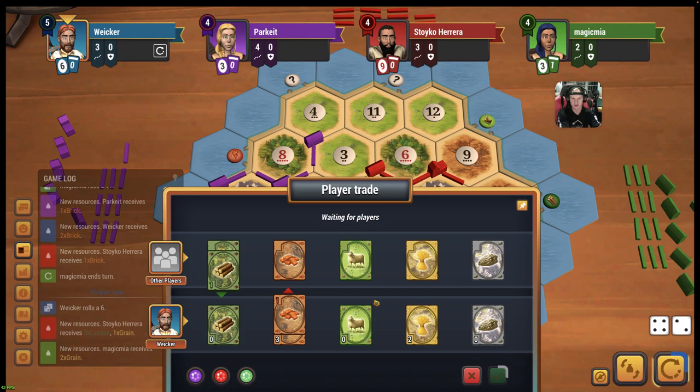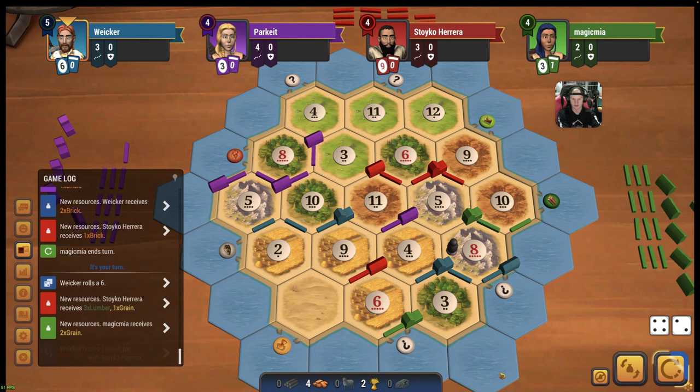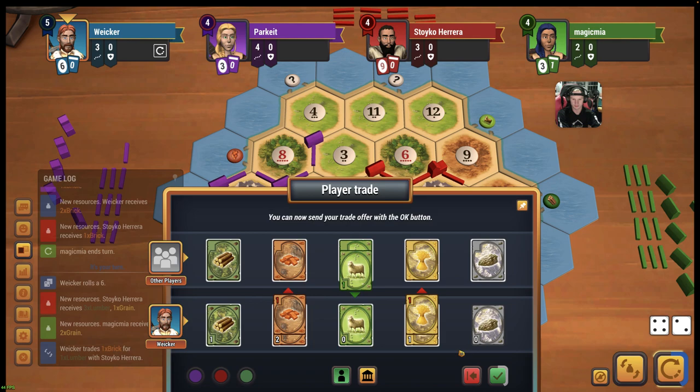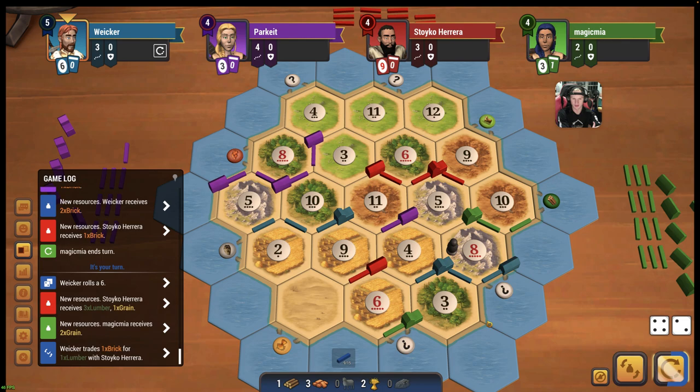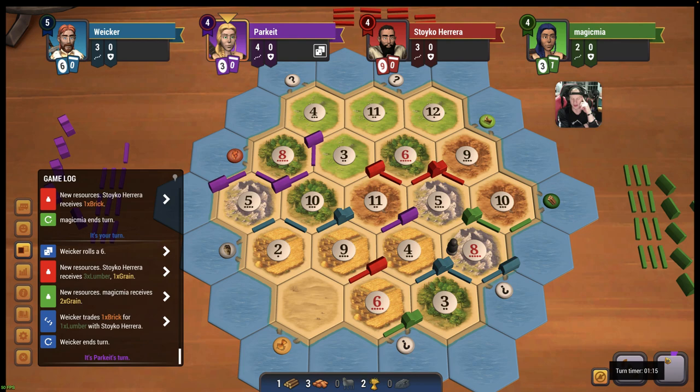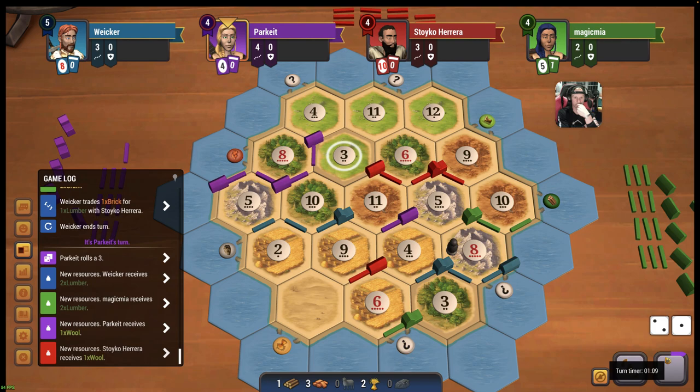Maybe red will do this - he might have a bunch of wood. He does do this. Maybe purple can do this - I think he has a wheat though. He doesn't want to. Do we sit on 6 cards here? He's not really a threat to take this spot yet. We'll sit on 6 cards, just because he only has 1 roll and he has 3 cards. We're okay. We get 2 wood there - he gets another sheep.